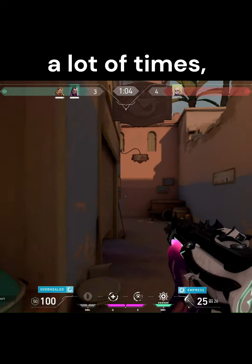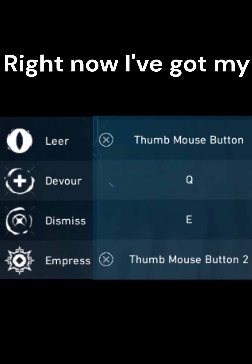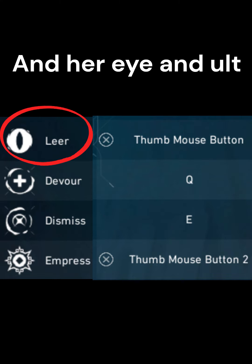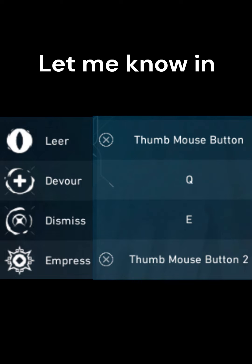I still misclick a lot of times, like when I want to heal but instead I use her Dismiss. Right now I've got my heal and Dismiss linked to my Q and E key, and her I and ult on my two mouse buttons. Do you think I should switch this around? Let me know in the comments.